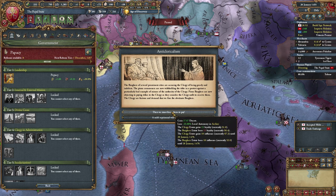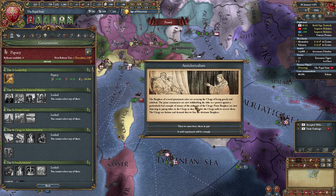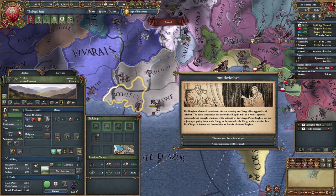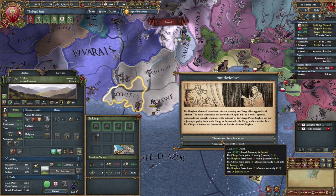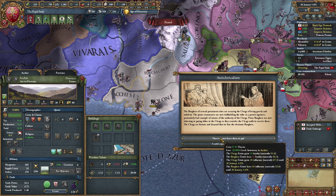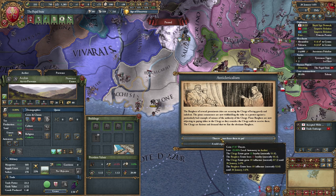We can get some money, lose autonomy in a place over here. That wouldn't be so bad — in fact it would be pretty nice. Yeah, I'll accept that.